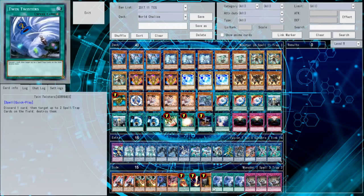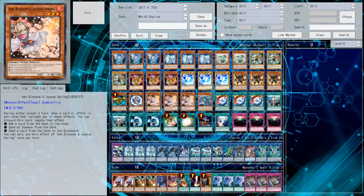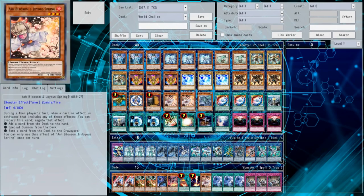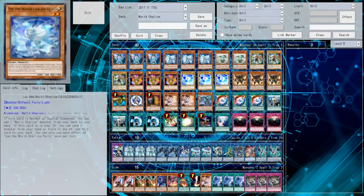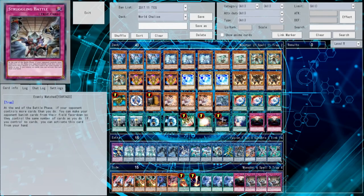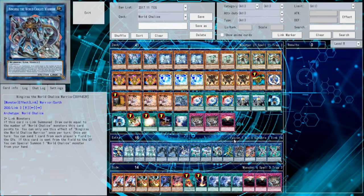It depends on what you're afraid of. If you're afraid of your opponent potentially having Maxx C against you, you can leave the Ash Blossoms in. Otherwise, you can just swap them out and leave two Ashes in, and that way you have hand traps you can potentially draw into off your Ningirsu. The deck list doesn't really change that much when you side deck in that pattern. But if you're going to be side decking for going second...